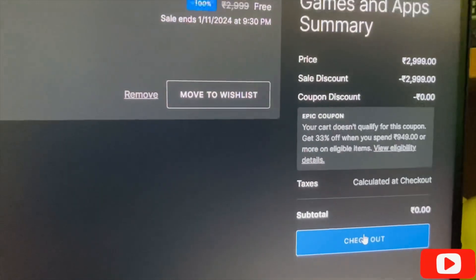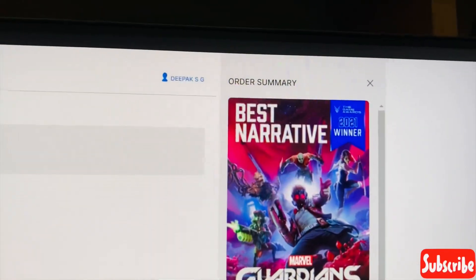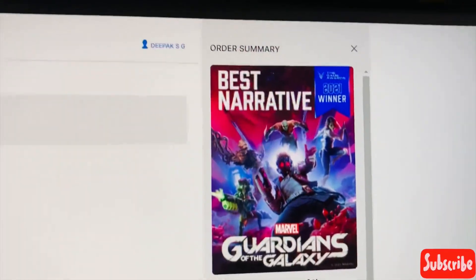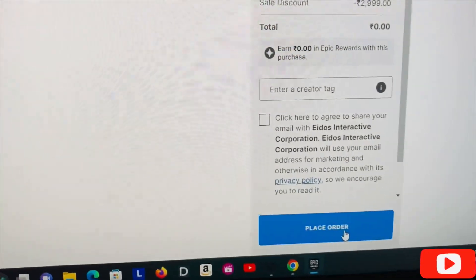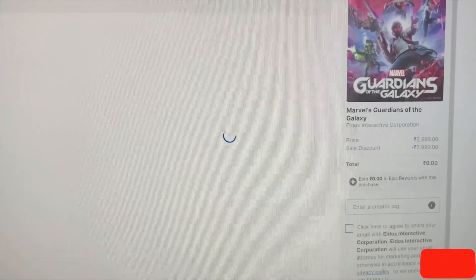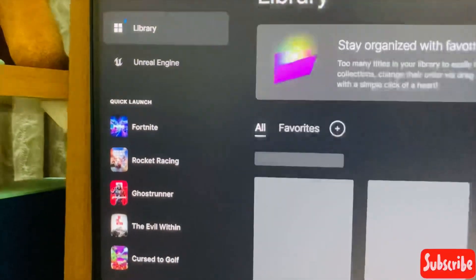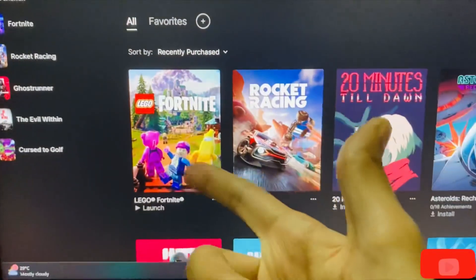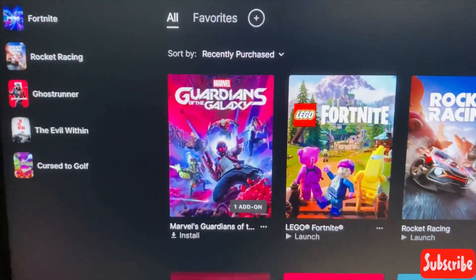Let's check out. Loading the order — Best Narrative 2021 winner, Guardians of the Galaxy. I'm getting it for 0 rupees. Let's place the order. An email receipt has been sent. Now we go to the library and the game appears right here. The game has come — Guardians of the Galaxy!